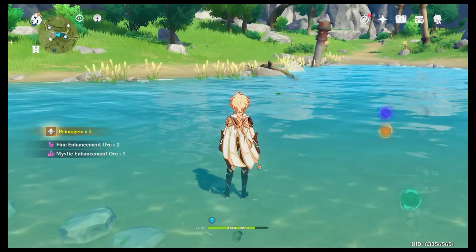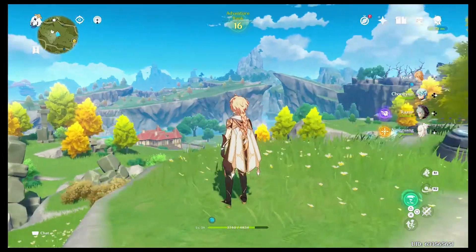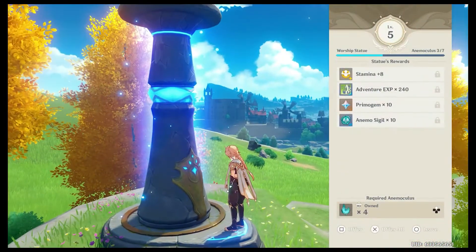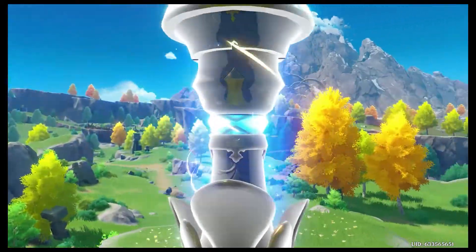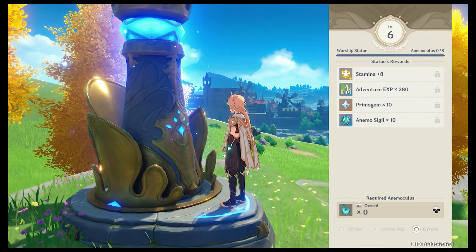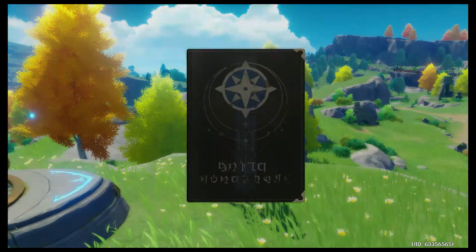We'll first stop at one of the statues in order to level it up, because now we should have enough anemoculi. Worship statue — only needed four more. There we go, so now my stamina's at 138. Getting closer and closer. I only need eight for the next level. And I got something for my adventure notebook.